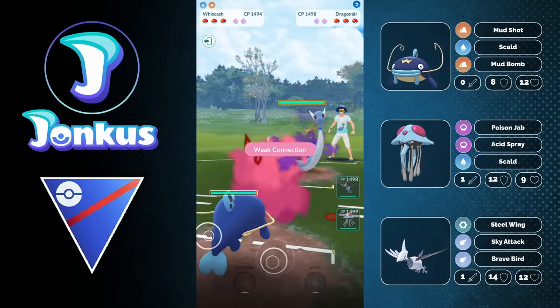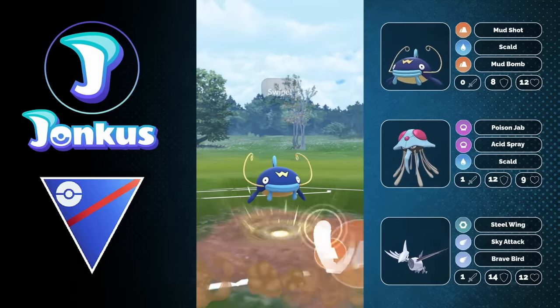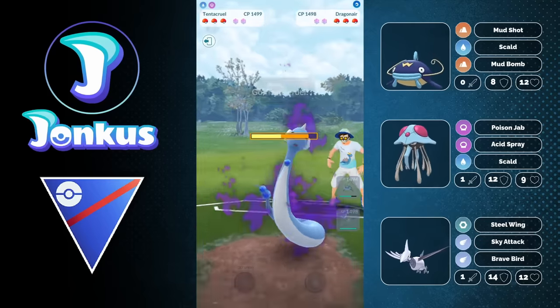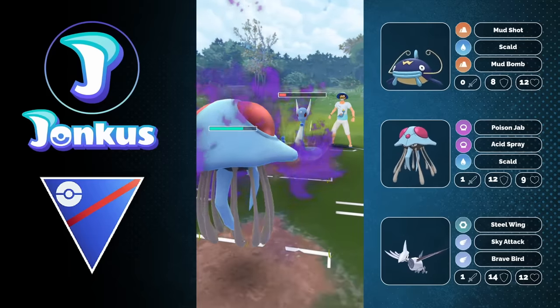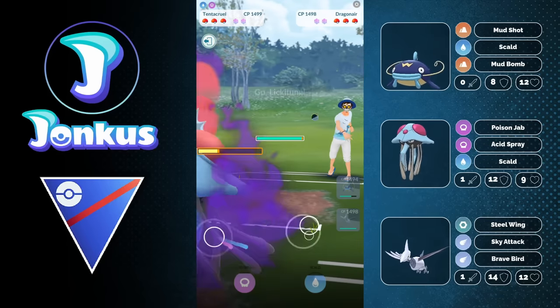Dragonite in the lead. This can be a little bit trickier. I still like to go for one Mud Bomb and then swap out. You kind of need to keep your lead alive — this is very important for this team, because if you don't and the opponent has something like a Lantern in the back, you're very much screwed. So rather keep your lead healthy.